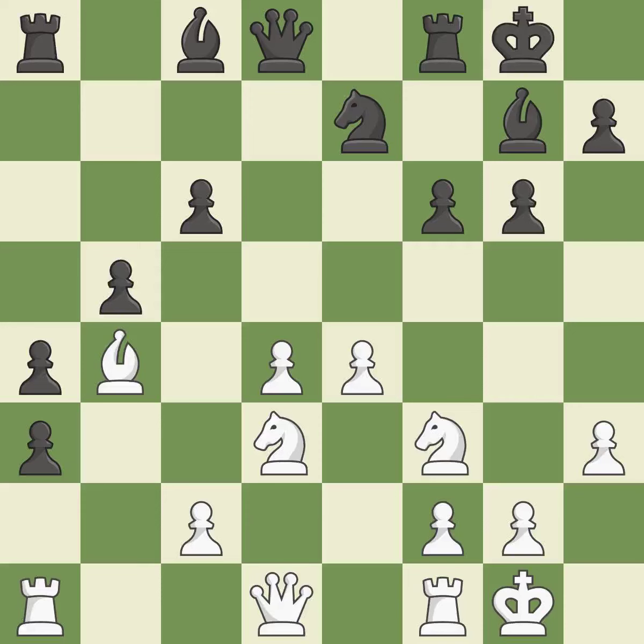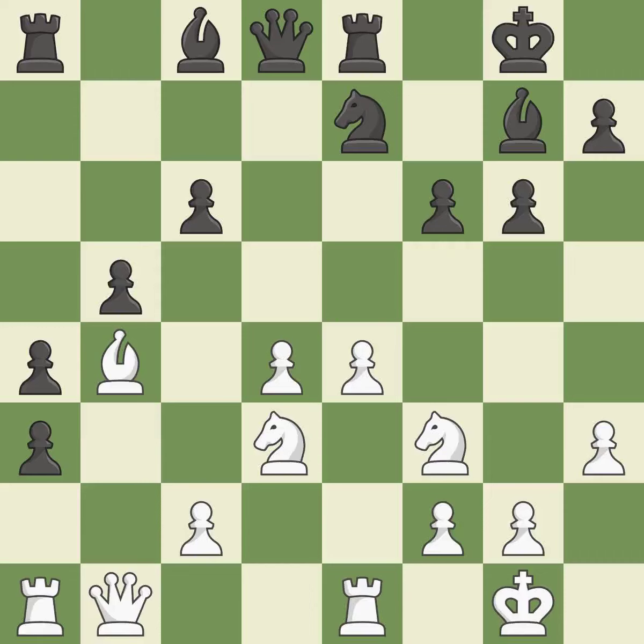Castling develops a rook while moving the king to a safer position beyond the board's center. Castling to the same side of the board as your adversary helps you escape some of the attacking that comes with castling to the other side. This develops a queen off its starting square, getting it into the action. This threatens to take an outpost with a knight. This stops the opponent from being able to reveal an attack on a pawn.